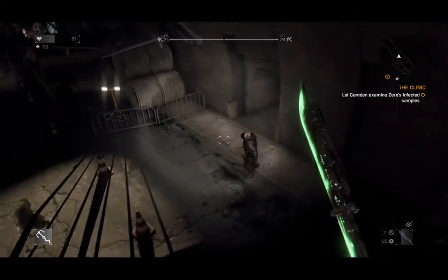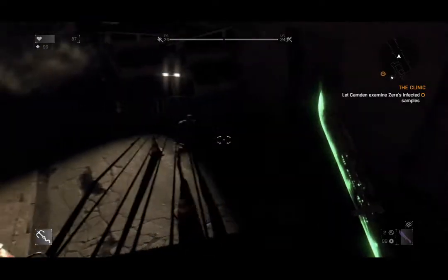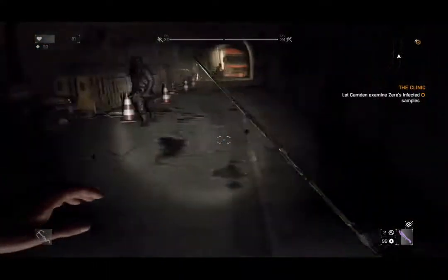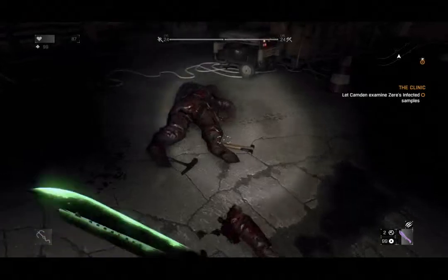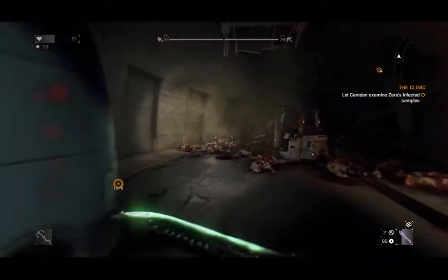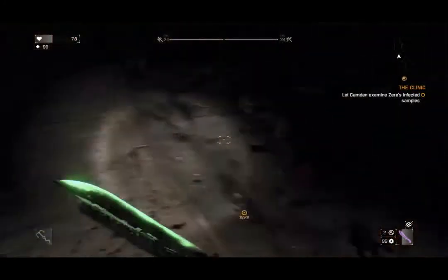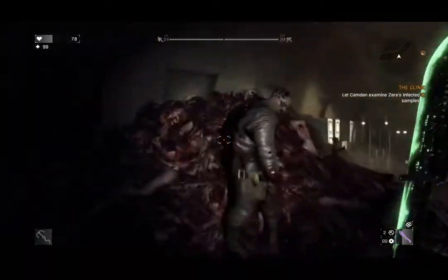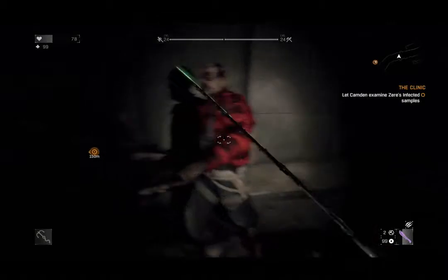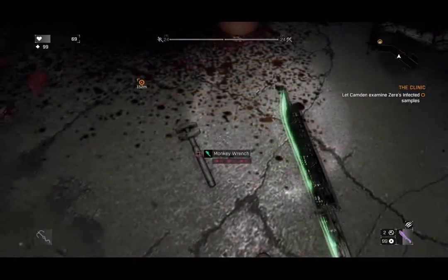You gotta find one of those zombies that has a wrench. That's a gas pipe, and that's a hammer. One of those zombies must have a wrench. That's a hammer — keep throwing things at me. So that's a hammer still... and that's a wrench. So you just throw a wrench at me — the monkey wrench. Just pick it up.